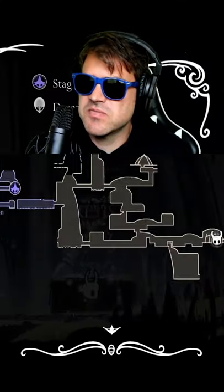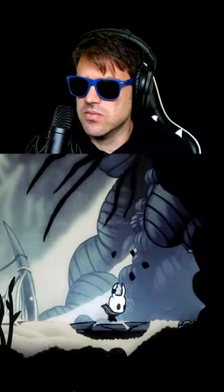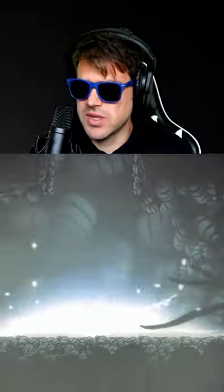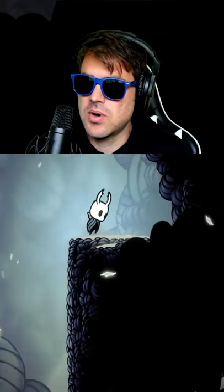In Hollow Knight there are a lot of different secret rooms. Today we are heading over to Kingdom's Edge, where we are going to take a look at two different secret rooms. One of the things you need to have is the Spore Shroom charm on before doing this, because otherwise you won't see part of the secret.